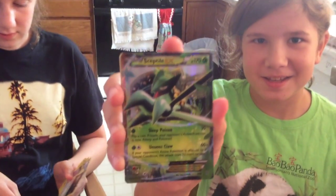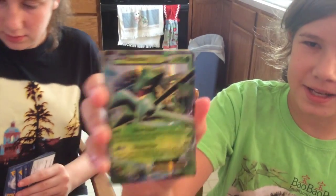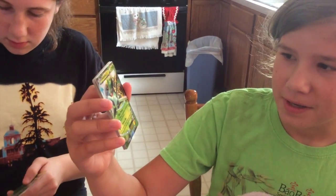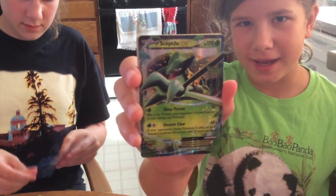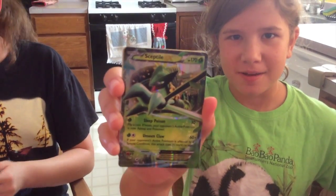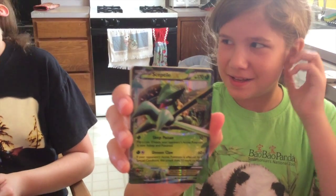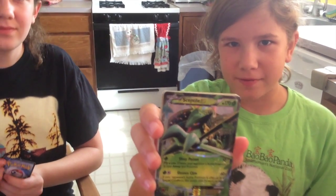I pulled a Sceptile EX. The first attack does 10 damage and if you get heads, the opponent's Pokemon is asleep and poisoned. The second attack does even more damage if your opponent has a special condition.